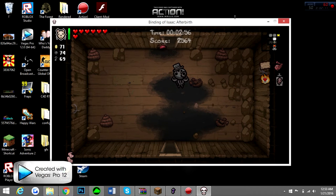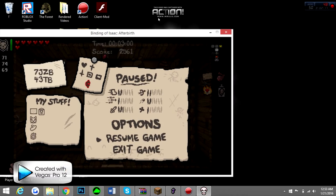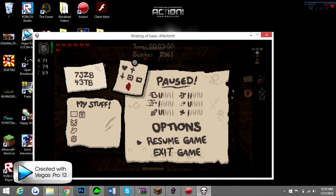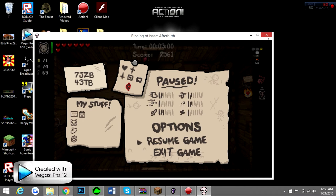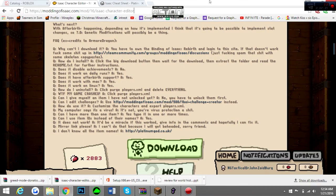So we're going to start by downloading. When you download this, you're going to want to close out your Binding of Isaac: Afterbirth, because you can't make any edits to your game without it closed. You want to go to this link — which will be pasted in the description below — moddingofisac.com/mod/16/Isaac-Character-Editor. This is a safe website and a safe download. If your computer says it's a virus, it's not.